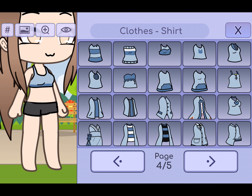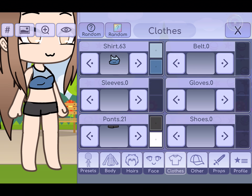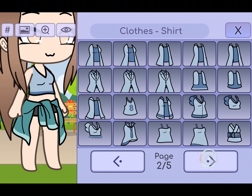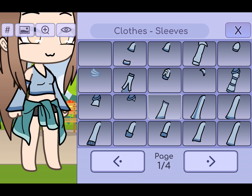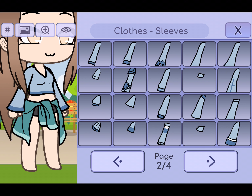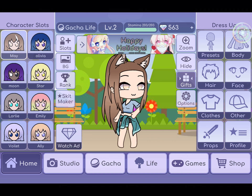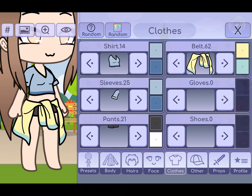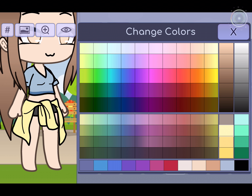You're going to choose your outfit. I think I might choose this. I think I might choose this, and then you're going to color it just the way you want. I'm going to choose gold and blue.